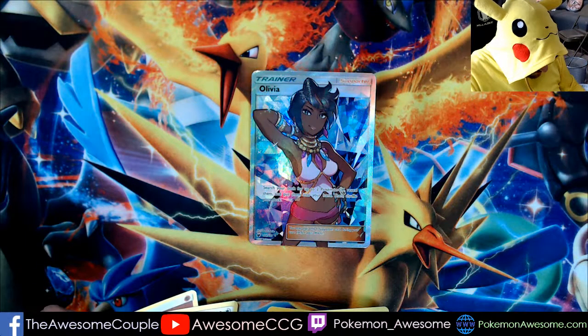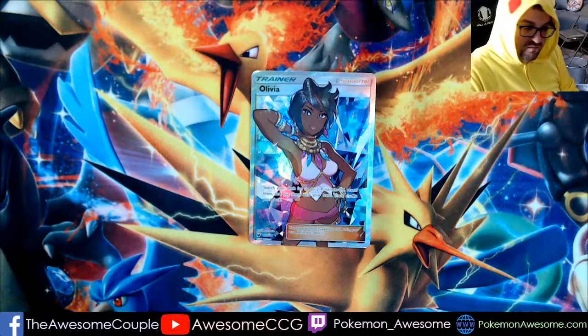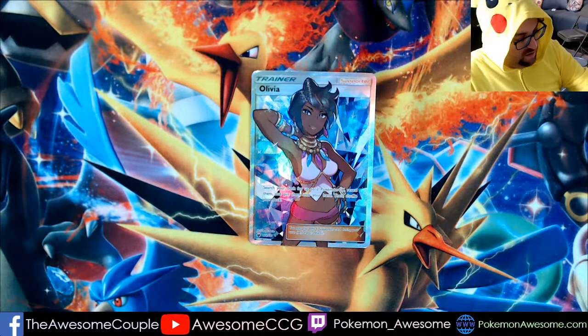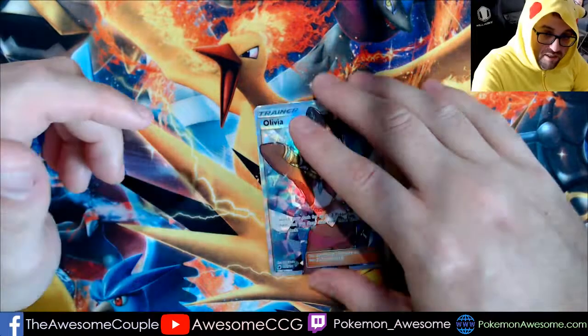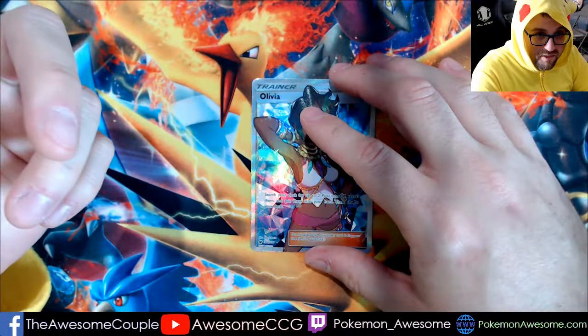Search deck for a Dragon Pokemon, put it directly onto your bench. Thank you guys for watching. We have pulled just an Olivia here, and we'll see you guys in the next video. Make sure you like, comment, and subscribe, and Pika out.